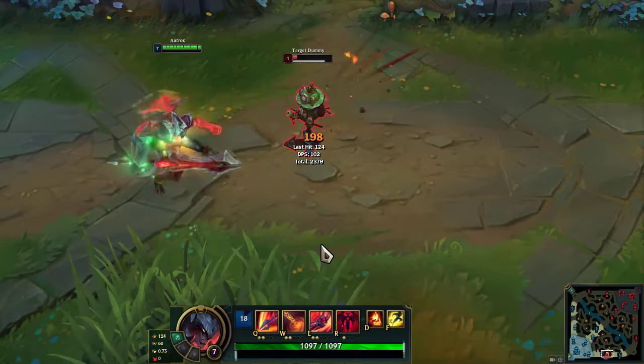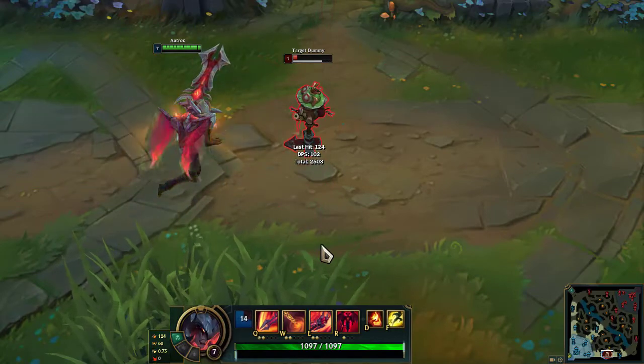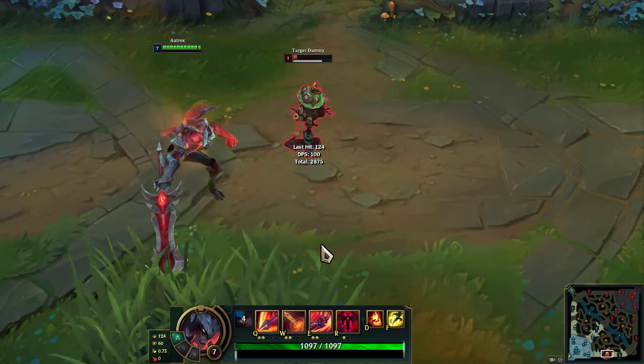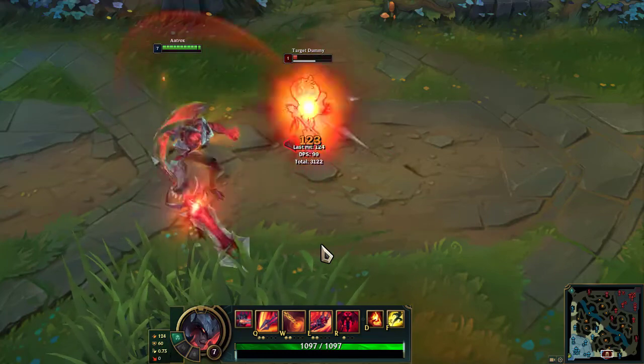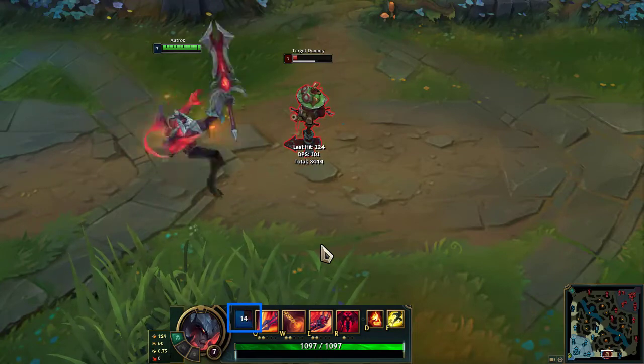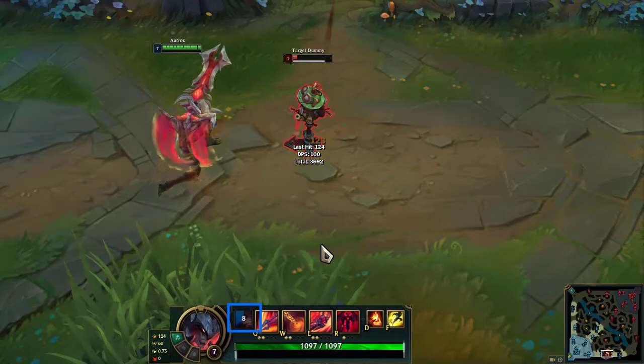Aatrox's attacks deal an additional 7% of max health as physical damage and restore 100% of damage dealt as health. This is reduced to 25% against minions. This effect has a 20 second cooldown.